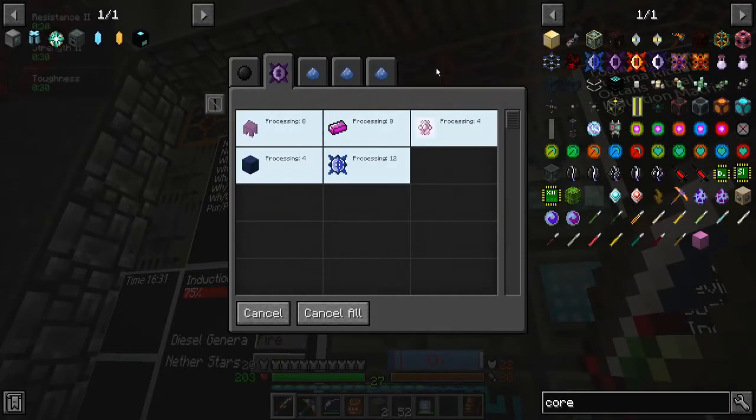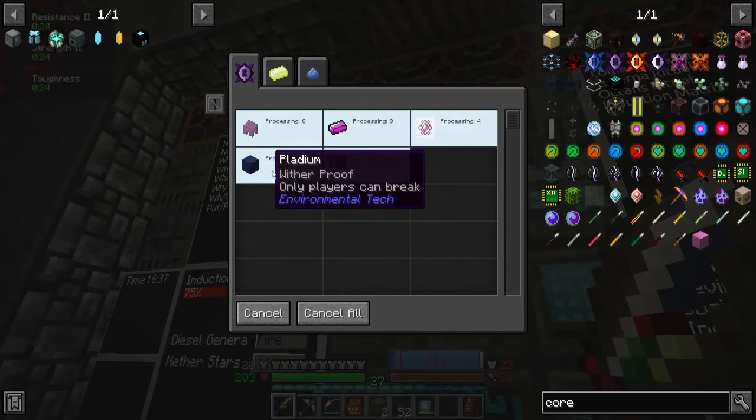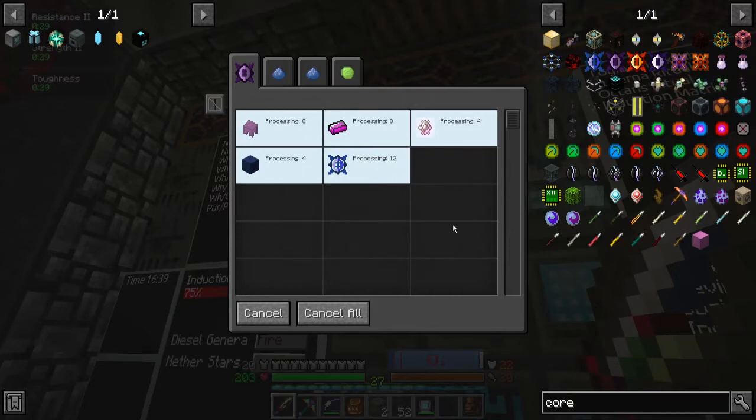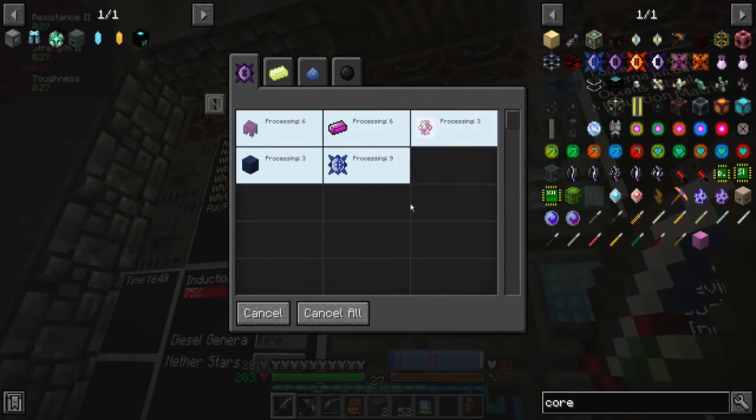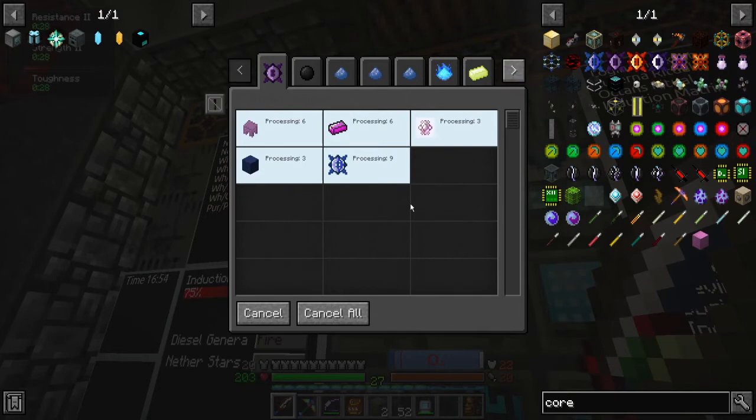Wow, that's a lot of lag. It's requesting a lot of coolant right now. It says 8, 8, 4, 4, and 12 — that's 6, 6, 3, 3, and 9. The forestry carpenters aren't exactly the fastest. Oh, that's an idea though — do I have a carpenter just kind of laying around? Hey, I've got three. Awesome.